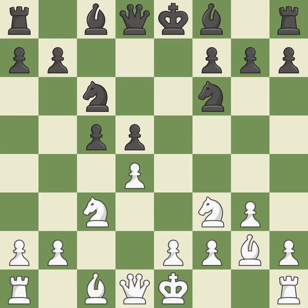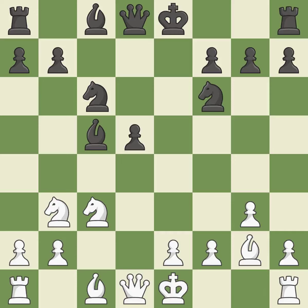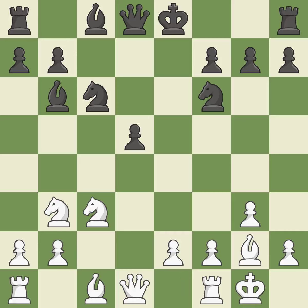The fianchetto move Bg2 places the bishop on the long diagonal. It is a fair deal after all captures — recaptures, recaptures. This activates a piece and simultaneously wins time by attacking an opposing knight. It is the last book move. This wins time by threatening a bishop and forcing it to retreat. This move puts the bishop on a safer square. Castling gets the king to a safer square, out of the center of the board, while also developing a rook.